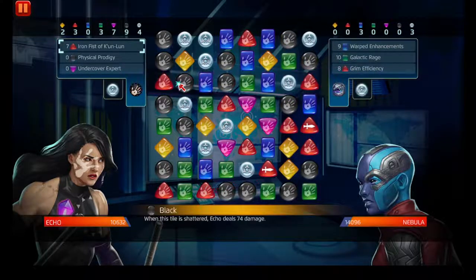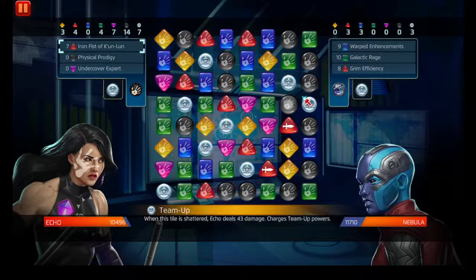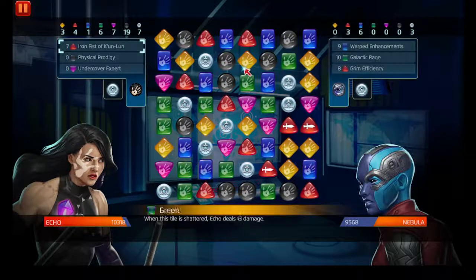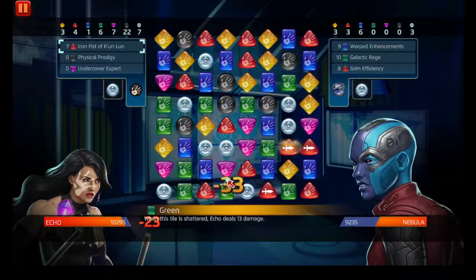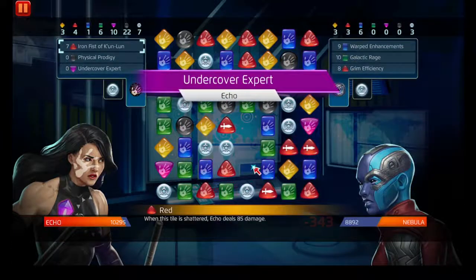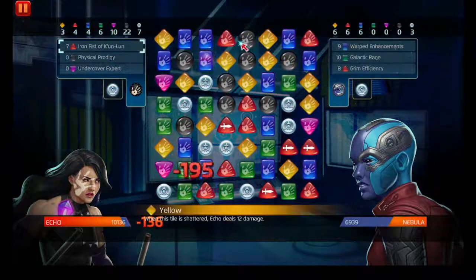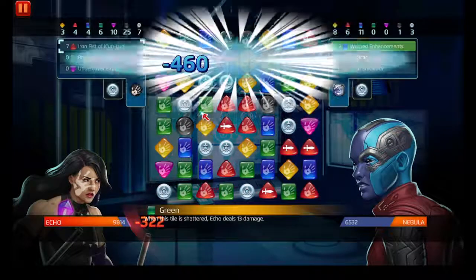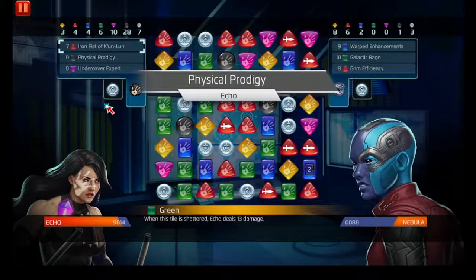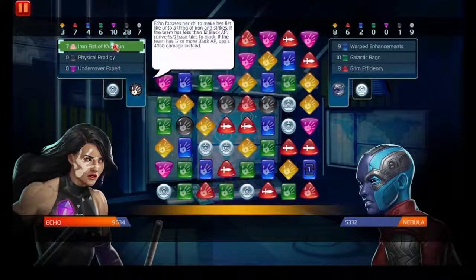They actually have the animation for Iron Fist To Come On, go figure! We still need enough red - I'm so used to using three-star Iron Fist, chasing after purple to use his Iron Fist To Come On. But I gotta remember we're using Echo. It's imperative that we get some red. Let's smash this way to keep the strike tiles on the board and then punch her in the face.